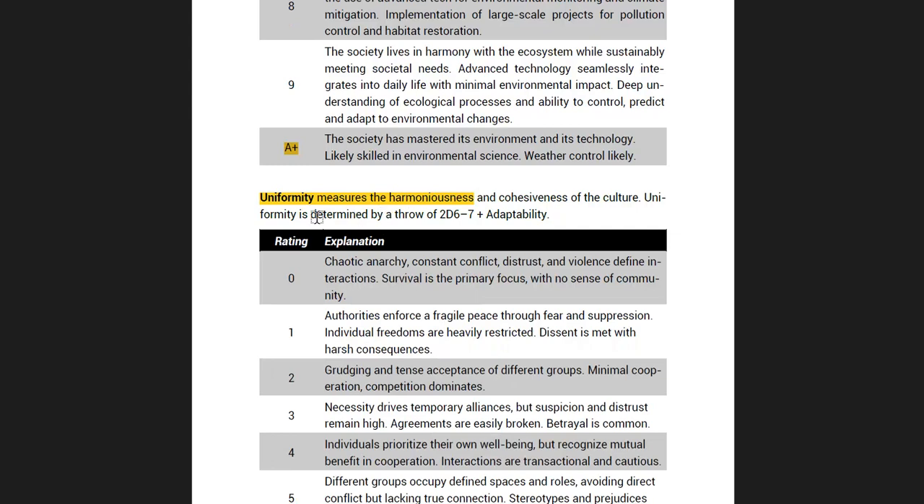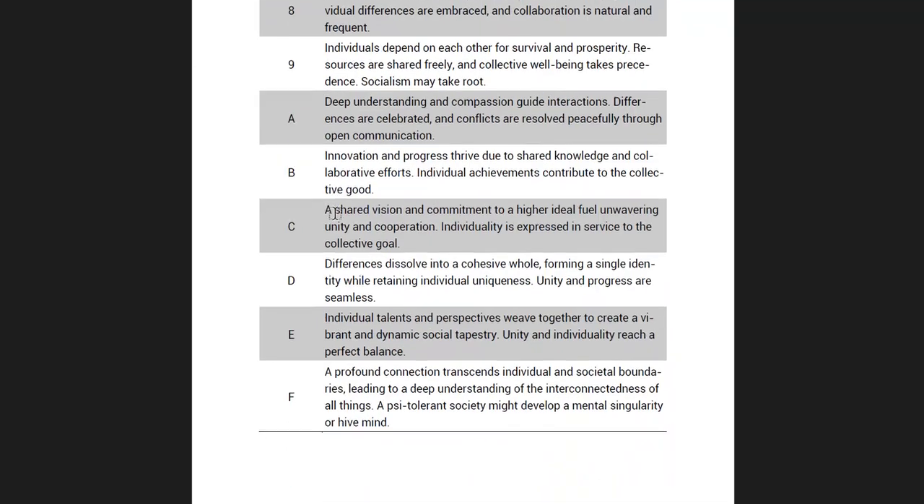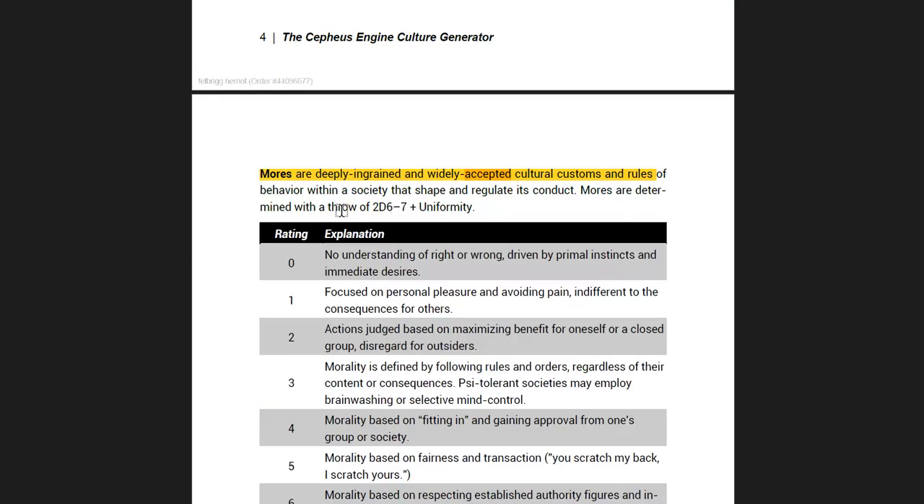Next one, uniformity, measures how harmonious and cohesive the society is. So if it's not very cohesive, you could have a lot of trouble — a lot of different factions. But if it is very cohesive, then obviously everybody is all of one mind. And again, this is all spread out and described across the various values on the dice.